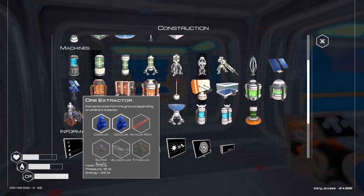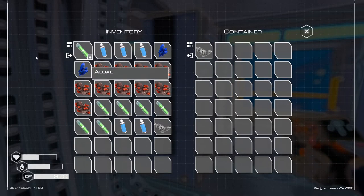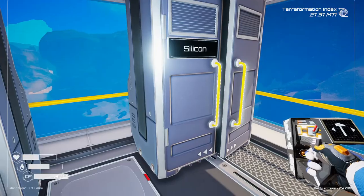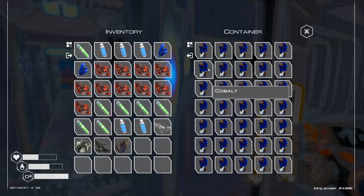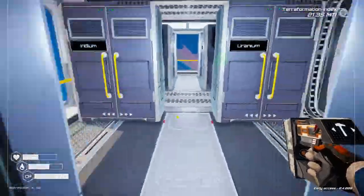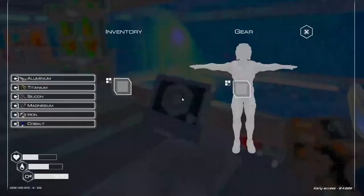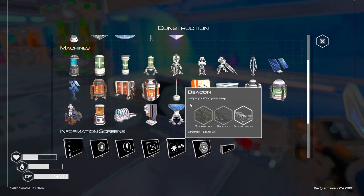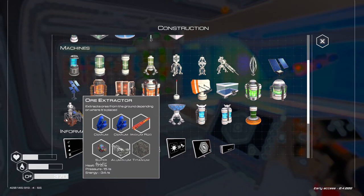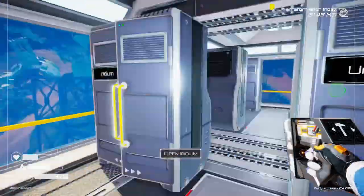I do have everything to make the ore extractor. I just need to make one super alloy and an iridium rod. I have one aluminum, and then it was one iron, one silicone, one magnesium, one cobalt, and one titanium. I'll run over to the advanced crafter, make one super alloy, then I have just enough to make the iridium rod. Getting titanium and then we're good to go. Let's go put this down and see what it does.